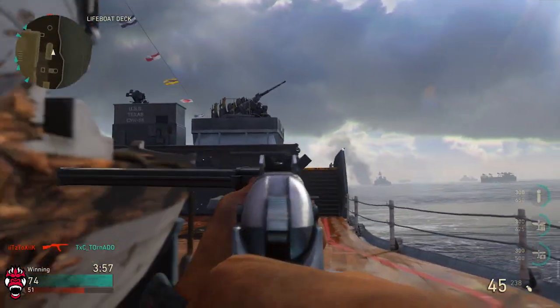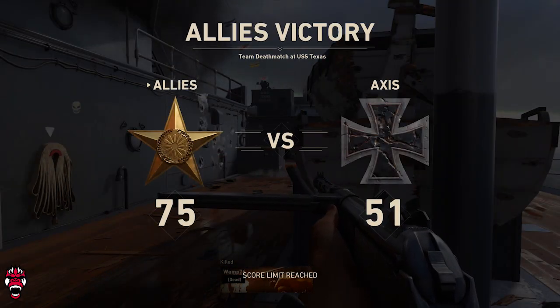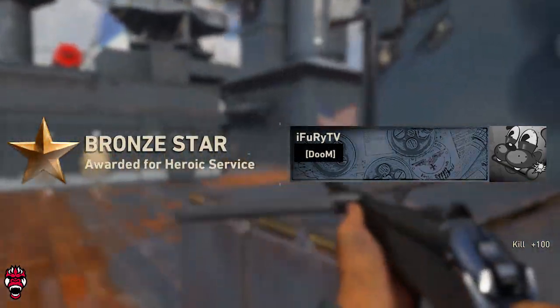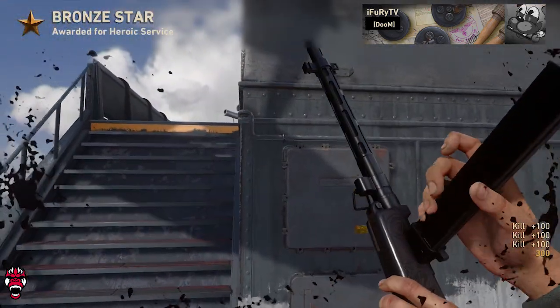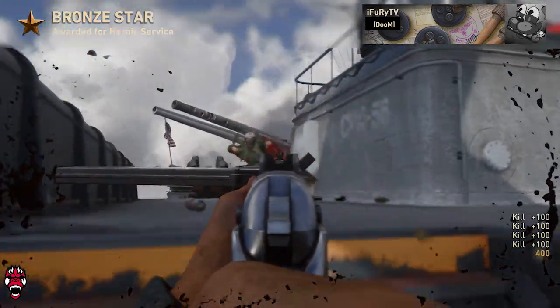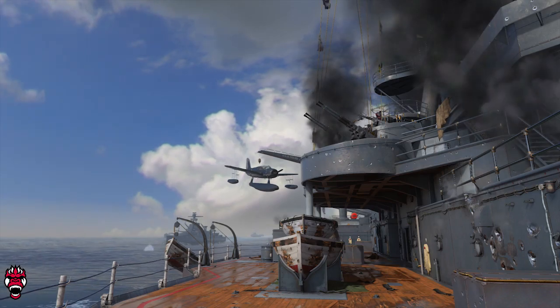Kill streak kills don't count toward this nuke. The V2 rocket is something new in the game now, and apparently you just have to level up each division and prestige it once — that's what the leaked notes say. Prestige each division at least once and then you unlock it somehow. It may already be in the game or it could be coming soon — we don't know yet.